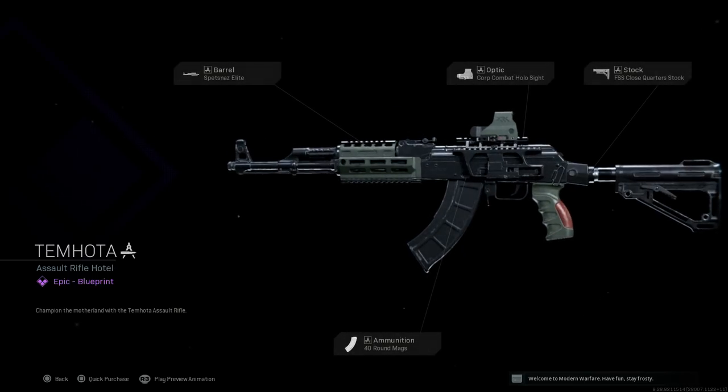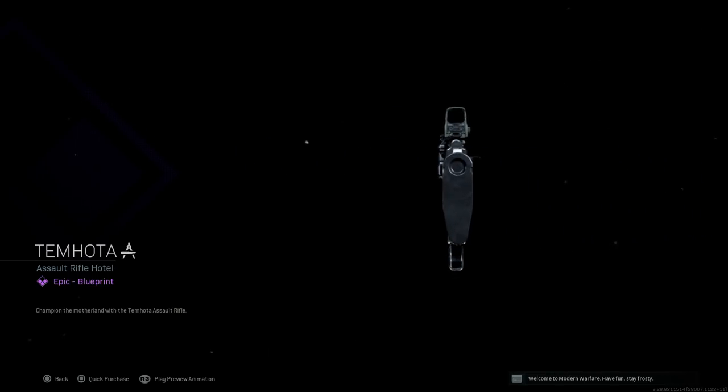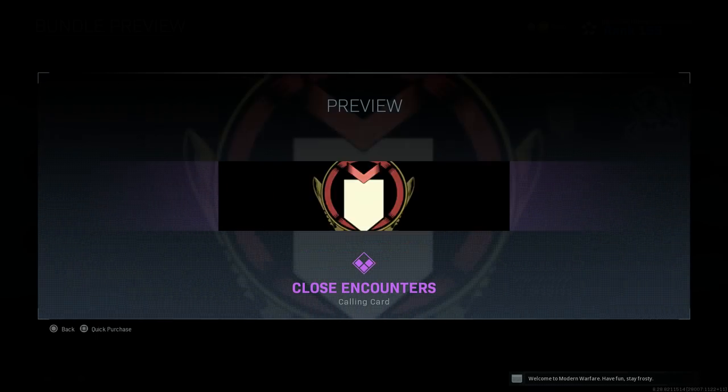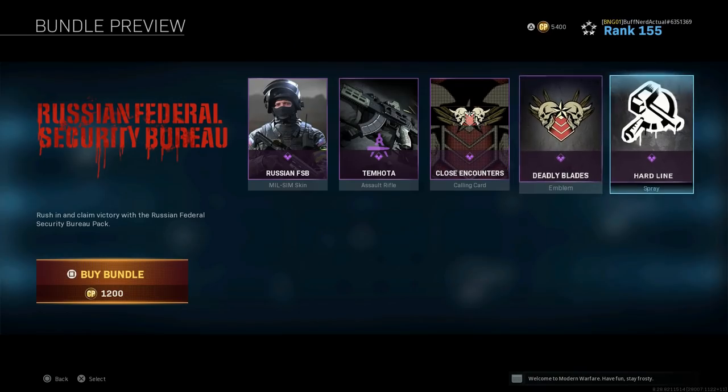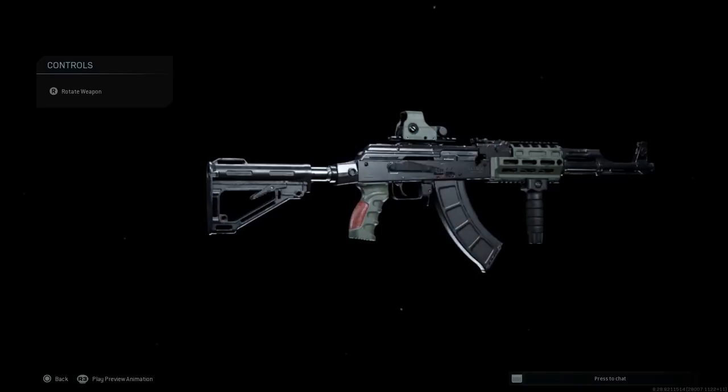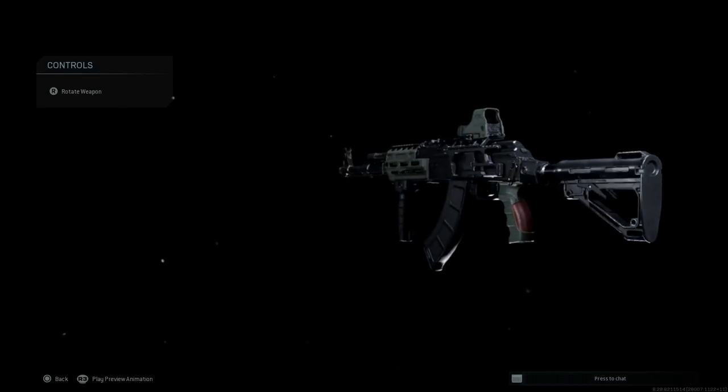Let's back out and look at the bundle itself. Here's the weapon blueprint for the Timota AK-47 — really a pretty nice looking blueprint. We get that unique buttstock that you're used to seeing on the M4, and again it's mainly meant to mimic an AK-12 buttstock for this weapon.